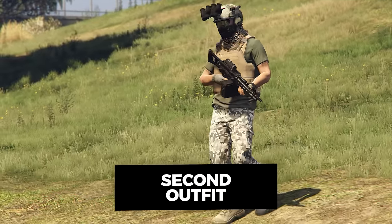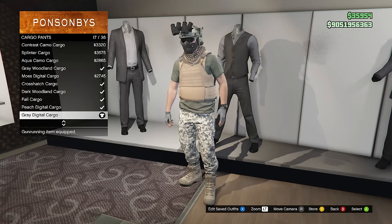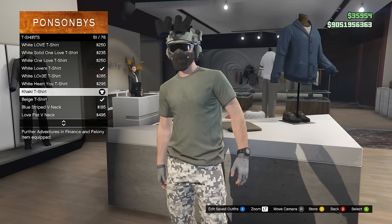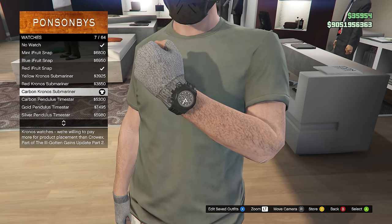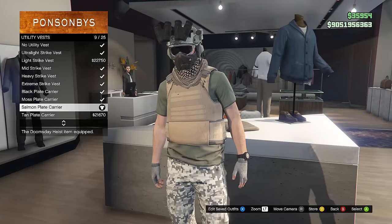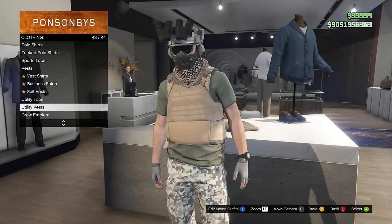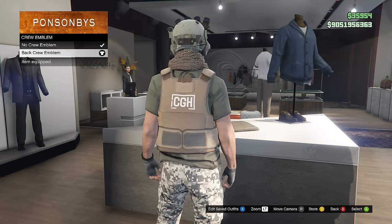This next outfit is something you've seen in my videos previously and it's one of the most requested ones - I never really shared how to make it, so here we go. You're going to need the gray digital camo pants, the desert tactical boots, the khaki t-shirt, gray fingerless gloves, the carbon chronos submariner watch, the tan desert scarf, and the salmon plate carrier. You want to make sure you do that in order - equip the scarf then the vest; if you equip the vest then the scarf it won't work.